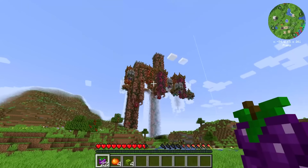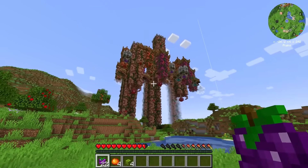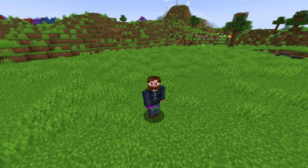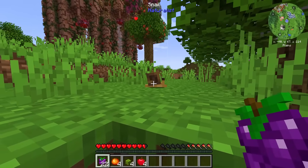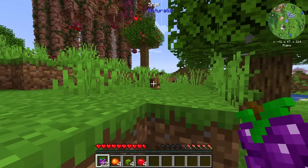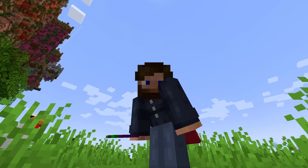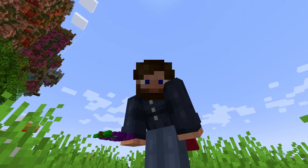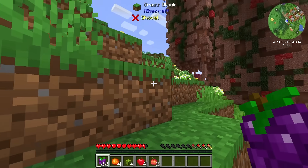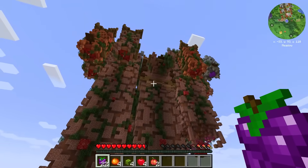Off in the distance there's this massive, massive structure — this is what I'm talking about. There's going to be a lot of exploring to do in this pack. Oh hello little fellow — he hid in his shell! When we get too close he hides, that's adorable. I'm just a little bit overwhelmed at the moment, there's just so much going on. I will definitely be coming back to explore that structure, but first we're on a mission to find a place to call home.